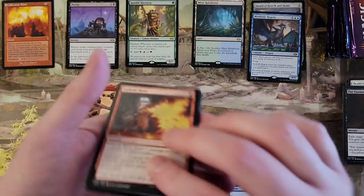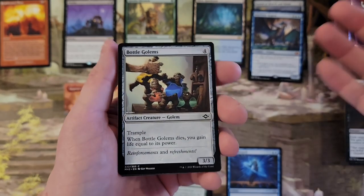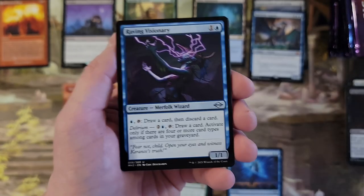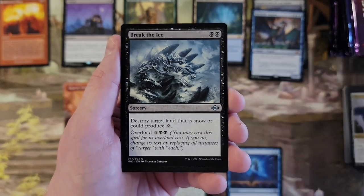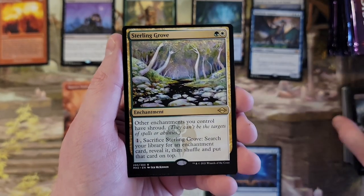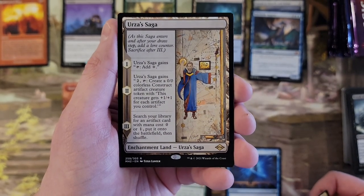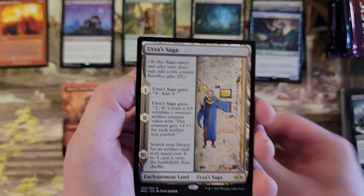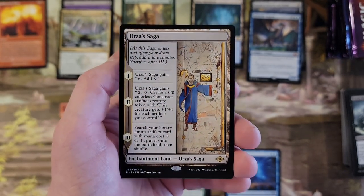I still need an Urza Saga though. I still need one of those — after all this time, I still need one. Almost forgot about that. Sterling Grove. There we go! There it is! That's what I'm looking for. That's the beef, that's the good stuff, that's the good juju.